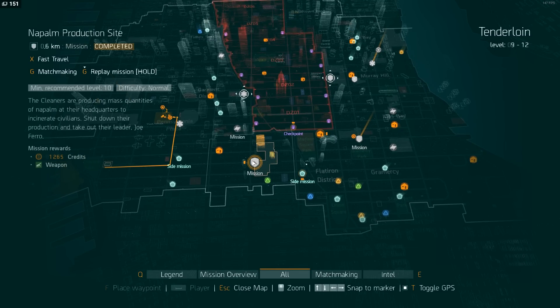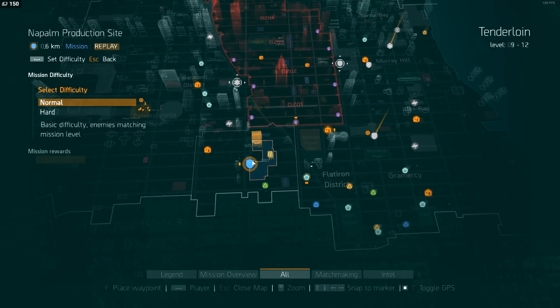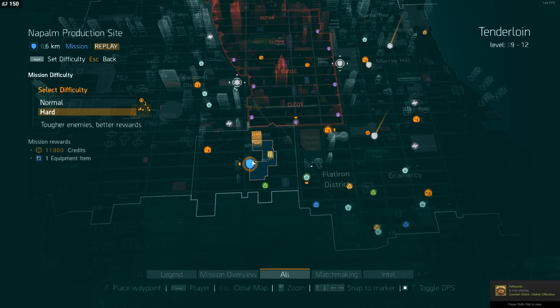You've got your standard missions — for example, the Napalm Production Site. You can press G and hold to replay the mission on normal difficulty, but if you hold it, it'll bring up a menu with normal and hard difficulty. The mission rewards are pretty standard: 11,000 credits and one equipment item. That's just a blue equipment item — not too amazing for a tougher enemy. Nah, that's garbage.